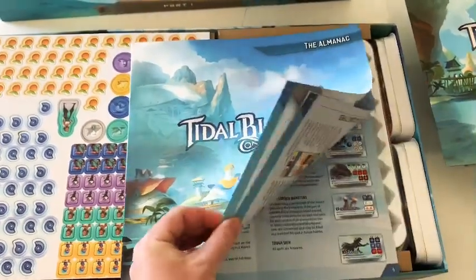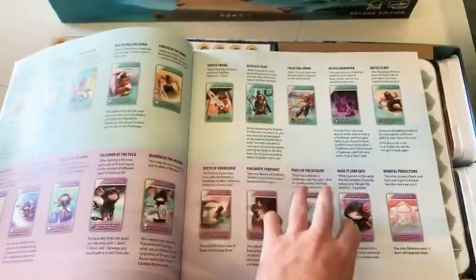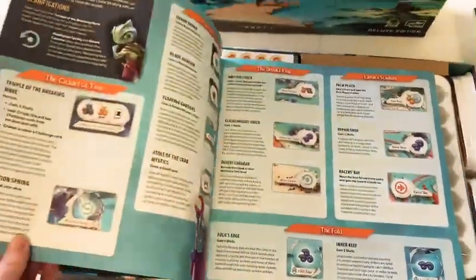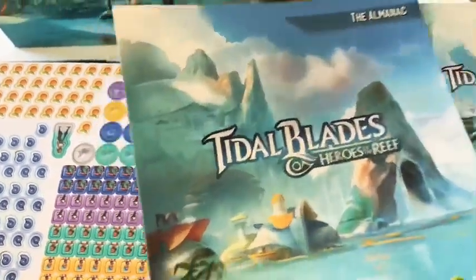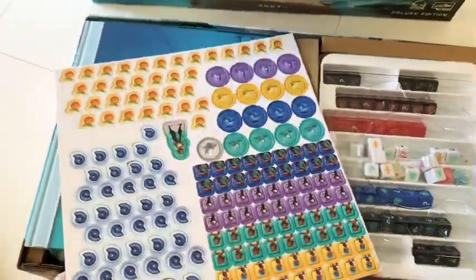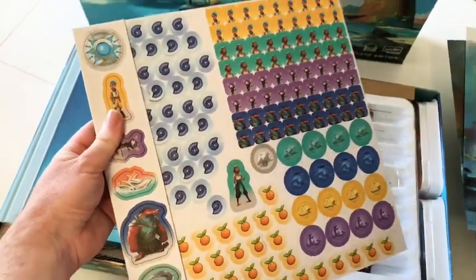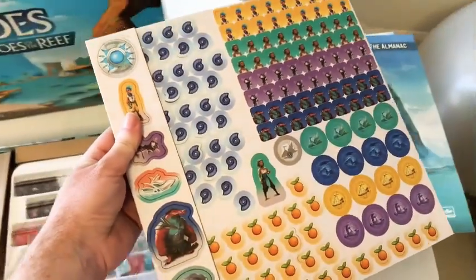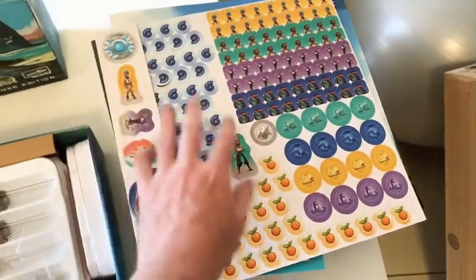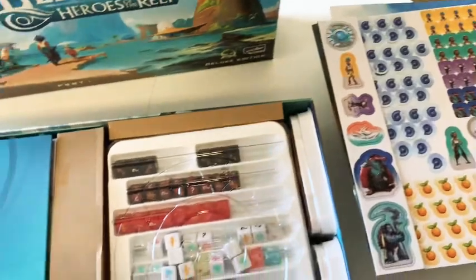There's also an almanac, which looks like it's probably explanations of all the cards and what each one does, and maybe explanations of the locations too — more in-depth than the rules. Then we have tokens, which are what you'd use in the base game's regular version, and they include them in the deluxe version anyway so you can use tokens for any of the pieces if you prefer.